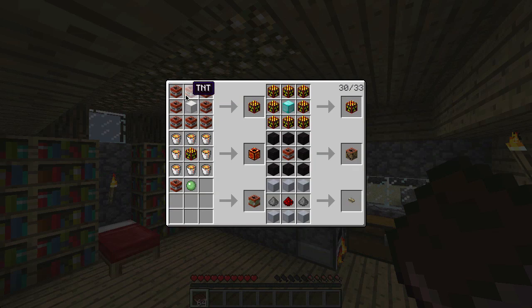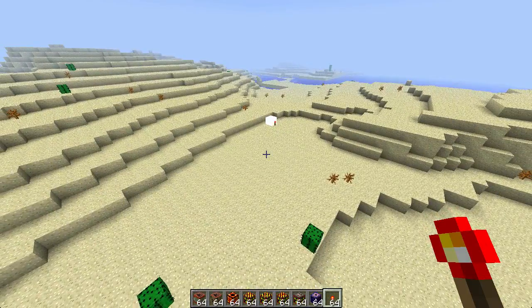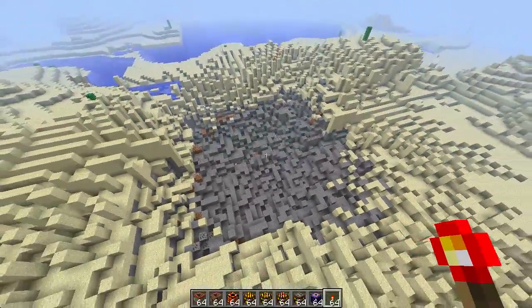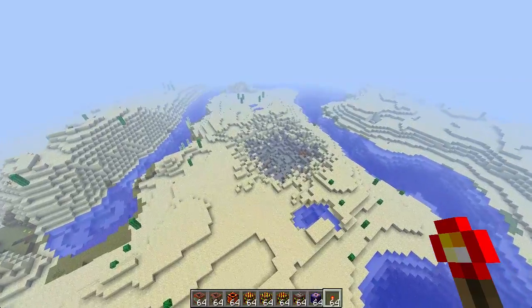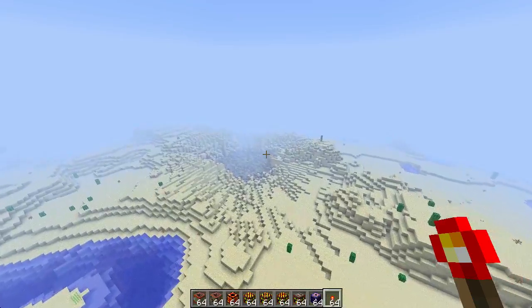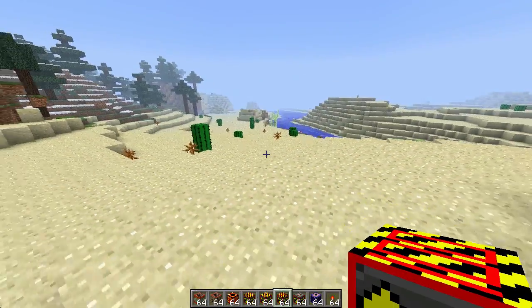To get a nuke, you get an iron block and surround it with TNT. Here is the hydrogen bomb — let's ignite that. It is 2.5 times more powerful than the nuke. Look at how huge that is — that is just gigantic. Compare that little crater that the nuke made over there with the hydrogen bomb. To make a hydrogen bomb, you need a block of diamond surrounded with TNT.